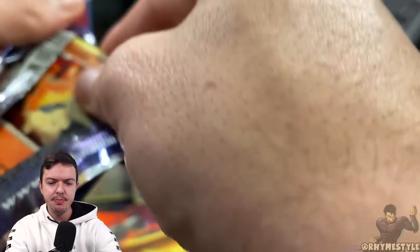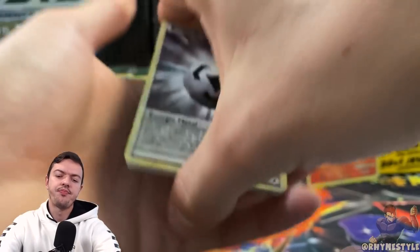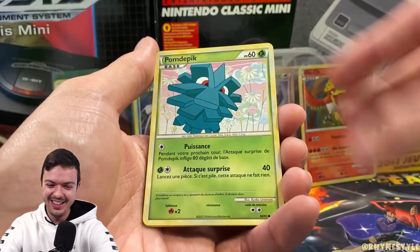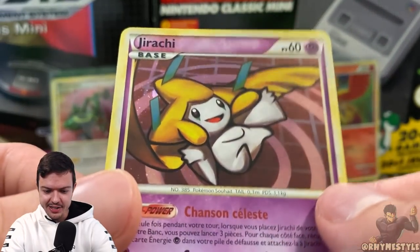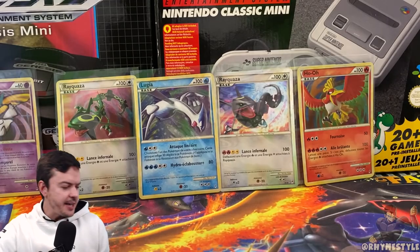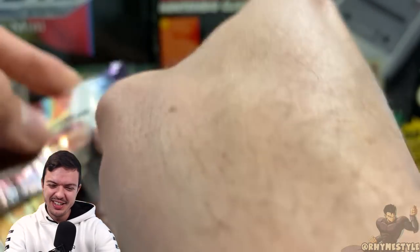Deoxys pack. And then we're going to end it with a Groudon pack — let's see if we can get some more heat, maybe at least get one more holo before we end this. We got Energy, Magby, Riolu, Cyndaquil — I read the French name and my brain's like, that's not right. Pineco, we got Gyarados and a hologram for Jirachi! I think I pulled this last time I did openings for Call of Legends. It's kind of off-center though, so there's no reason to get this graded. I'm absolutely glad I did this.